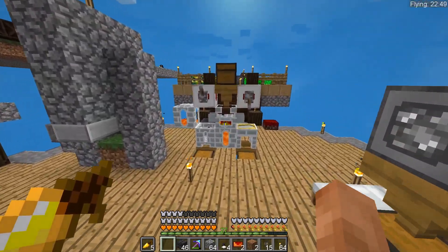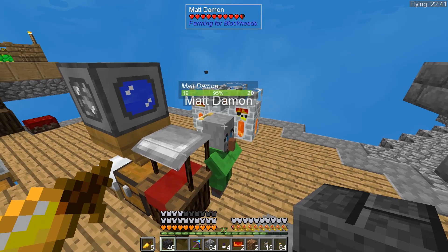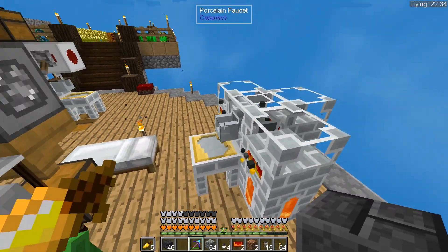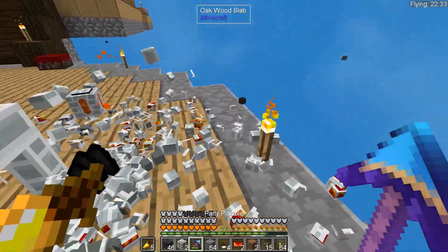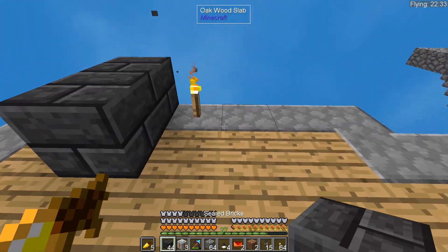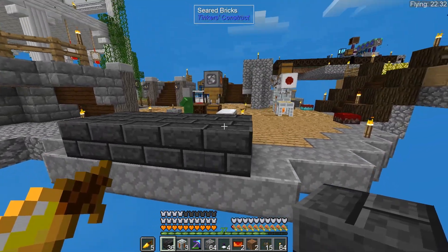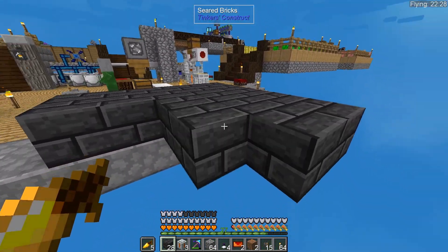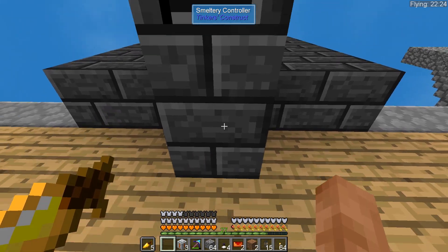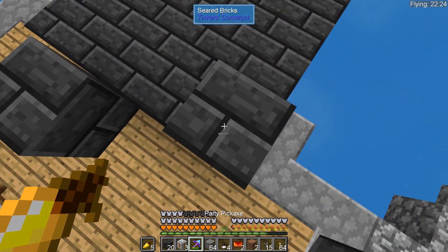I'm going to build the smeltery right out here in front of this thing. This can all be moved, but we've got to keep Matt Damon - he is most important. I'm pretty sure if I replace this I won't have Matt Damon anymore. Let's make it five by five wide. This is going to use quite a lot of bricks. I'll put the controller right out front, and we'll have the drains going along the side.